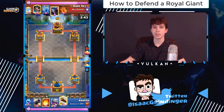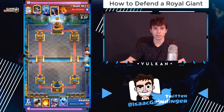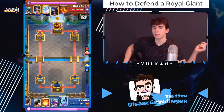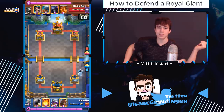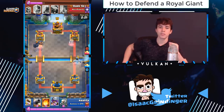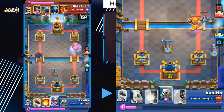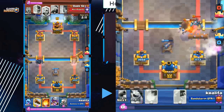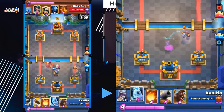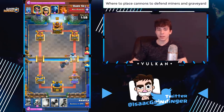Versus royal giant decks: if you're just using cannon and skeletons to defend the royal giant, they'll fireball your cannon easily and barb barrel your skeletons. So never let your musketeer go out of cycle versus royal giant — if you cycle musketeer at the wrong time they can go royal giant and counter your musketeer, getting a ton of damage on your tower. Always keep musketeer in cycle, always protect it. In many royal giant decks they run fireball without log or barb barrel — and since fireball doesn't completely kill musketeer, try to keep it alive because a 1-HP musketeer holds just as much defensive value as a full-HP musketeer.